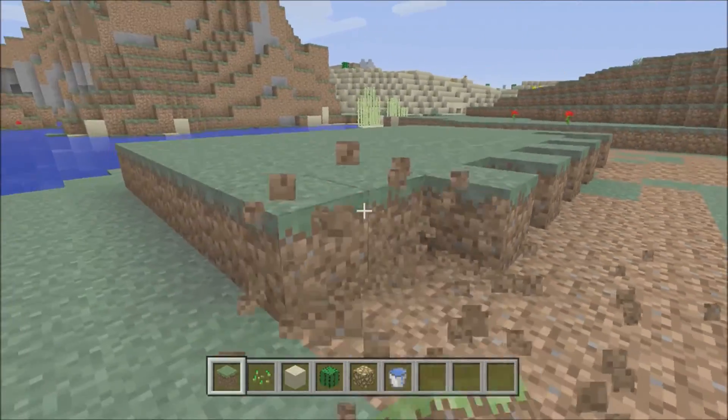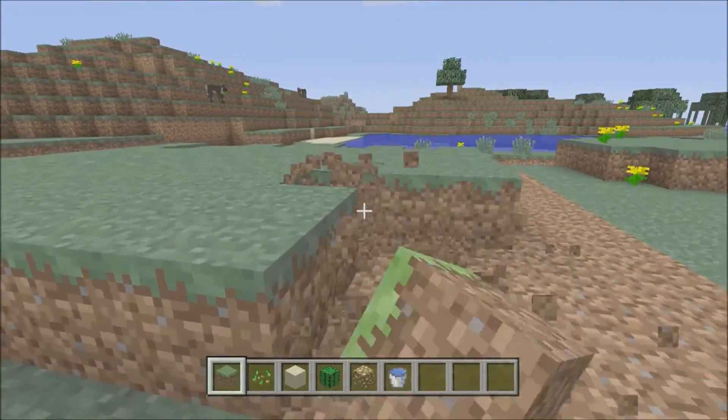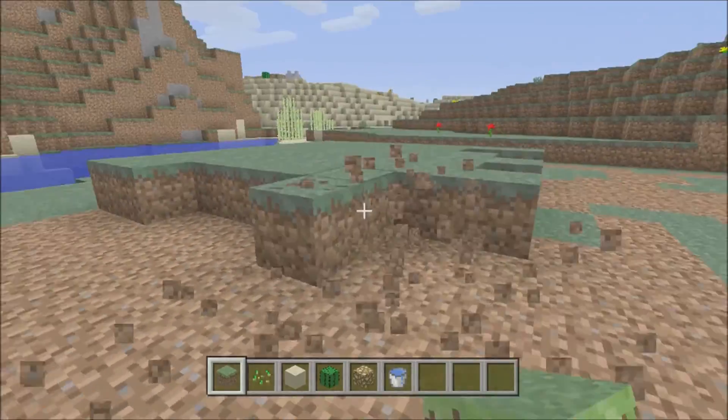If nobody knew, cactus is used as a decorative item. You can use it to make green dye. You can also use it as a defensive item — put the cactus outside your doors and your house to keep out mobs and other things.